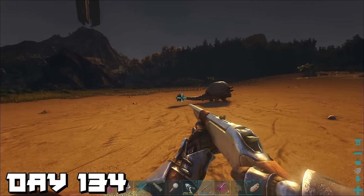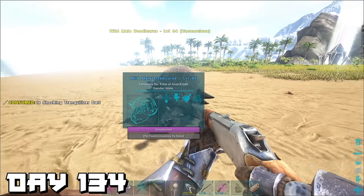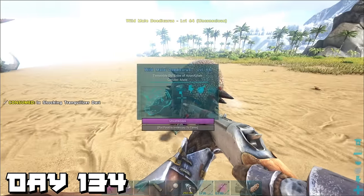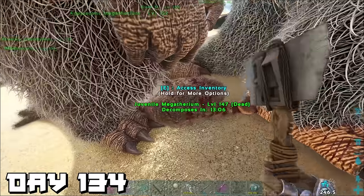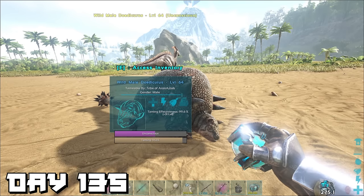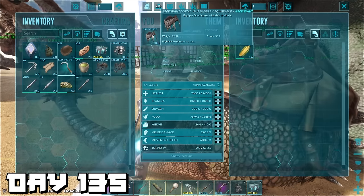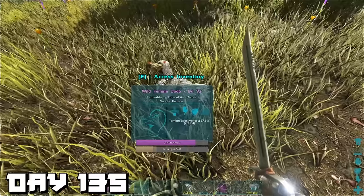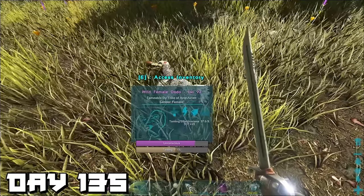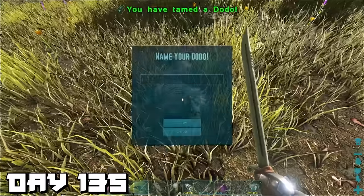Day 134 — there was a doedicurus right near our base so we had to tame it. It wasn't a high level but we're only going to use it to smash stone anyway. Later that day a very sad thing happened — I forgot about one of the little ones being born so it died. Day 135 — the doedicurus was ready to be tamed, we put a saddle on it and then just left it there without using it.